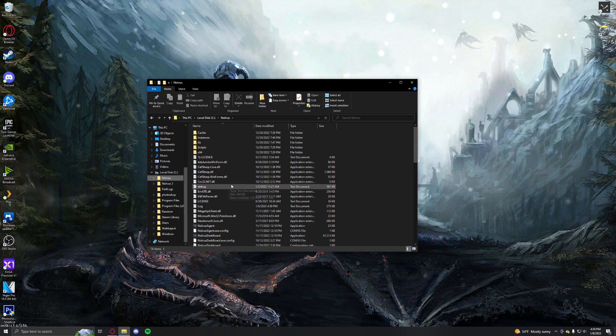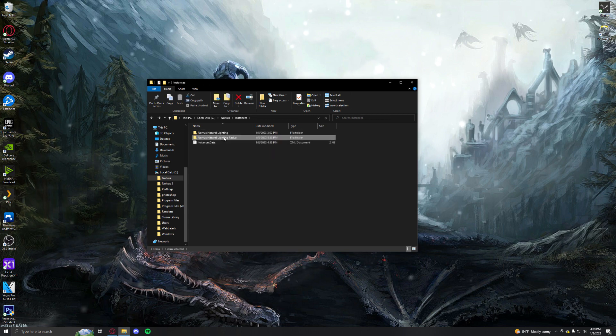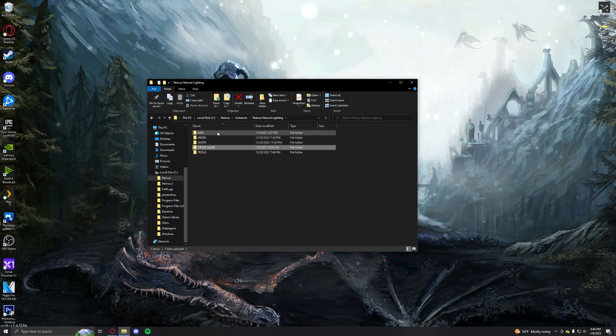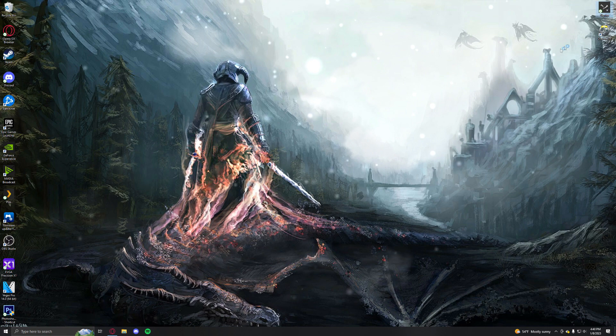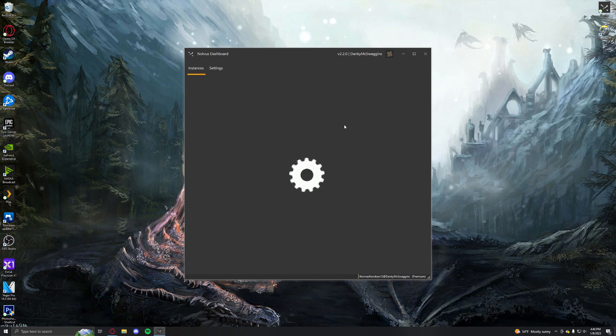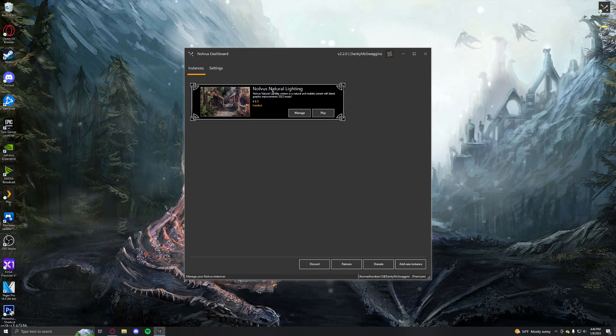And then as soon as you would have that downloaded, you would go to your instances. Then go to MO2 — and there's your Mod Organizer — or just open up your dashboard again. This is how I always launch it. When your install's done, it'll look like this. You'll have a new instance. And then since I have just the regular Nolvus, you just click Play.